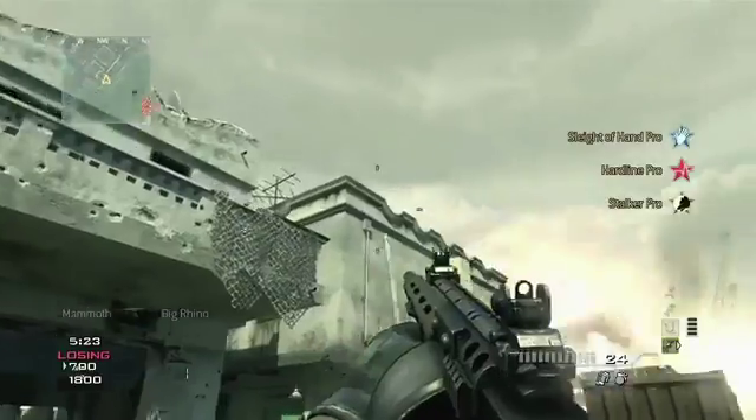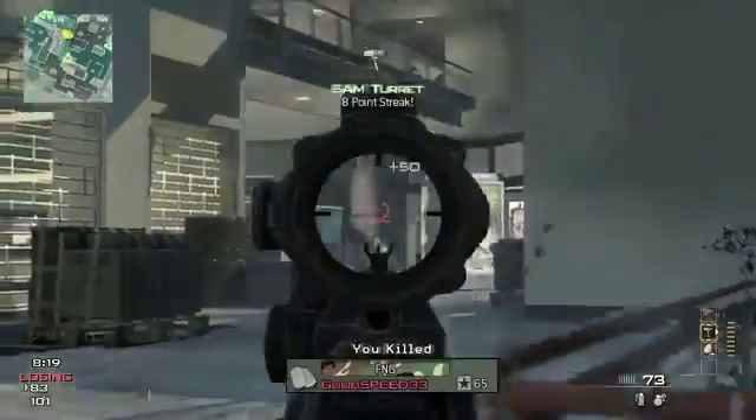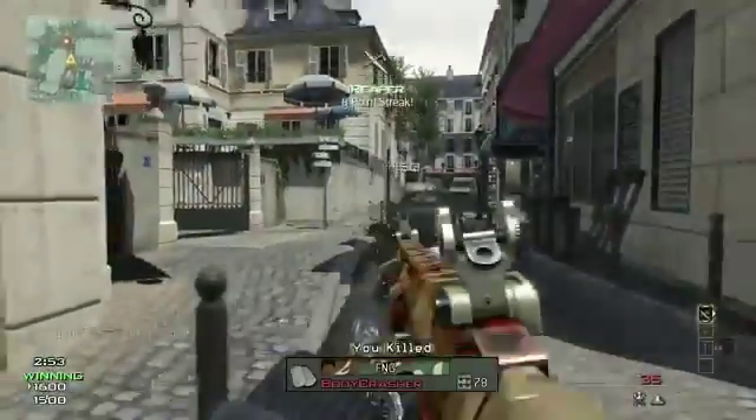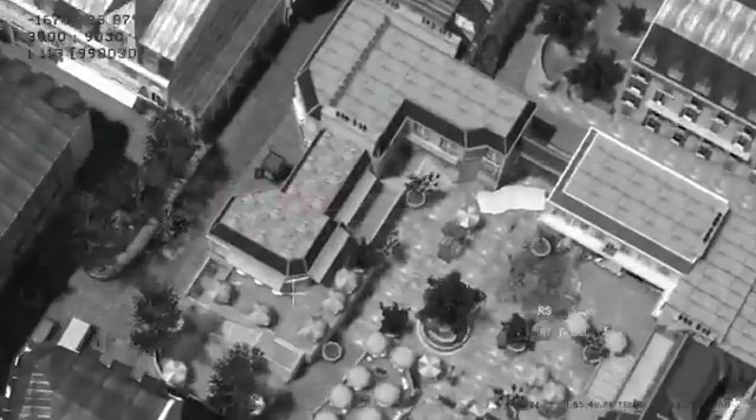The three different strike packages that we have are assault, support, and specialist. They all work in a very different manner and are geared towards a very different type of player. What we previously called the kill streak system is now a point streak system, so kills are not the only way to move your point streaks forward.